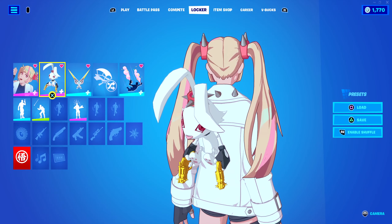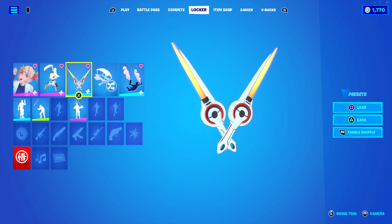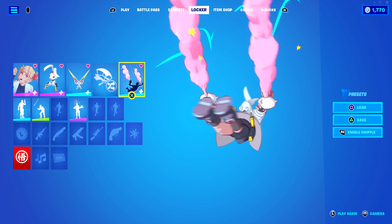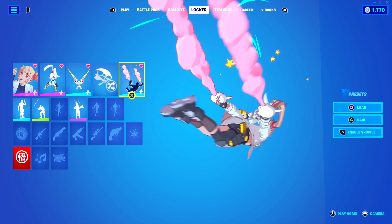She comes with this cool bunny back bling, which looks terrifying in a cool way. We have her rose-like daggers, which make this sound. And we have a very, very cool contrail — I don't think we've ever had like a pink, misty contrail like this before. So it's really nice to have this within the anime scene.